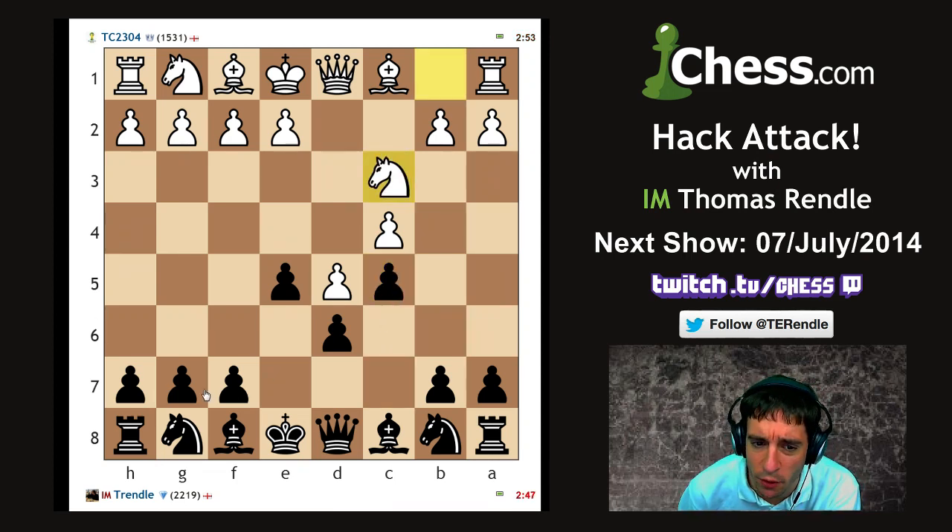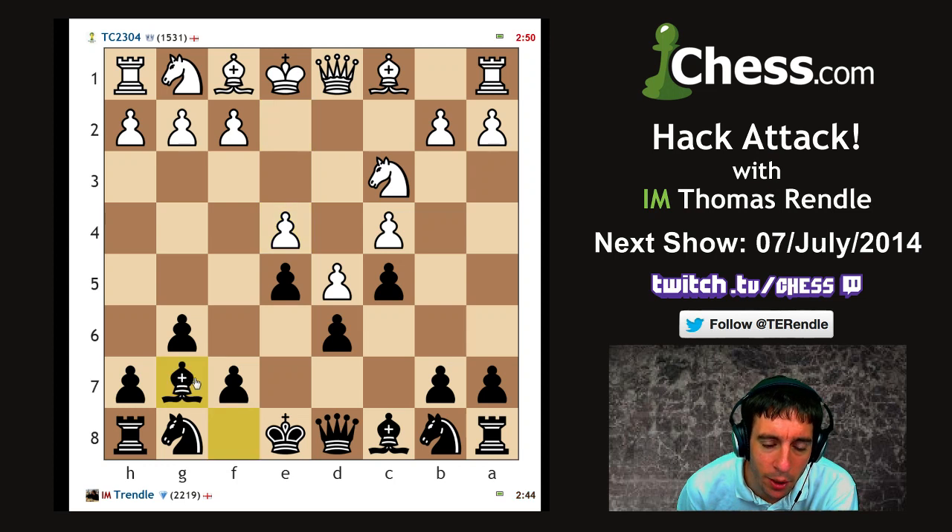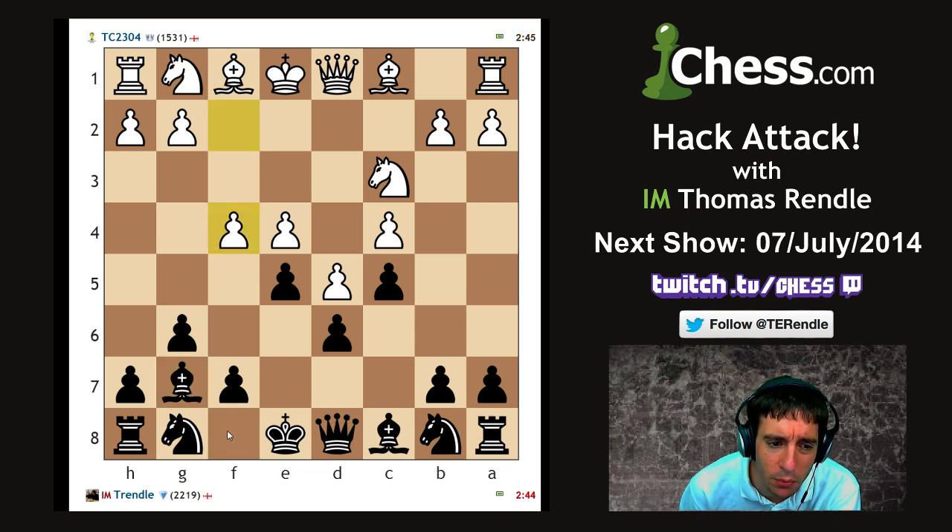I don't know which side of the board I'm going to castle, so I'm going to make sure that it's safe for my king to go either direction. I have a sneaky suspicion that I'm going to be going queenside here, so I'm going to try not to let that become too opened up.